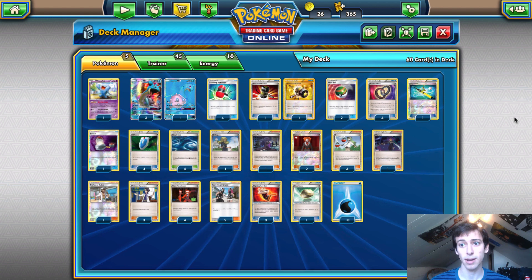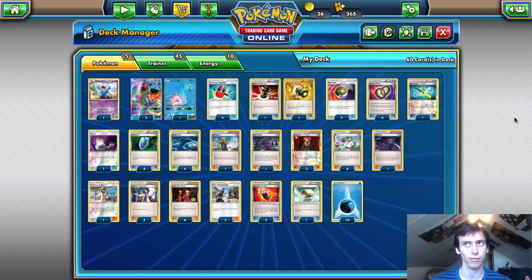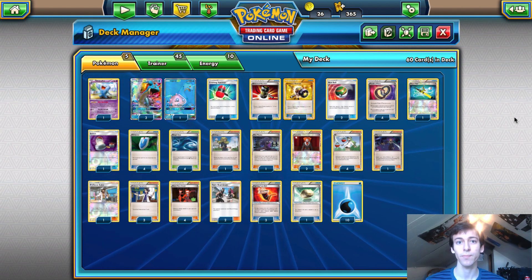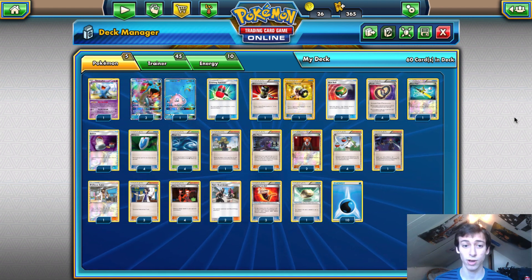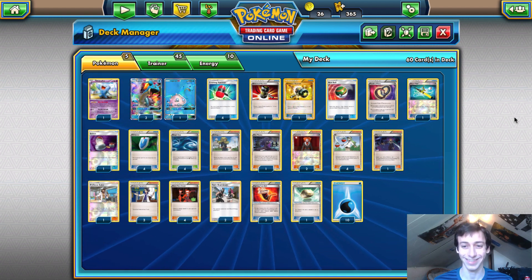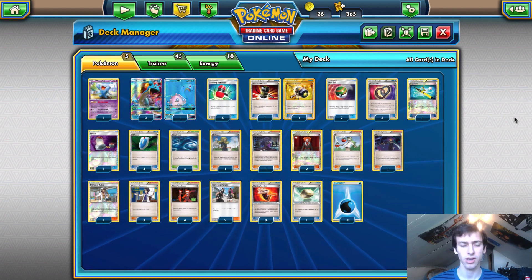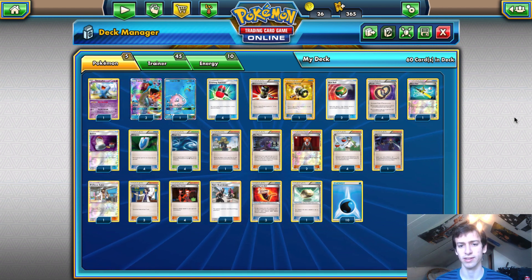I played Decidueye at a cup last weekend and did really poorly, so I decided to work on this Quad Lapras list for the rest of the week and play it at Puerto Rico. My friend Benjamin Pham was also working on a Quad Lapras deck, and we were only three or four cards different from each other, so we worked on it together all week to find the most optimal list.